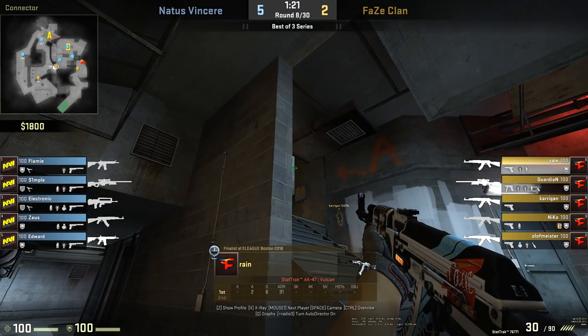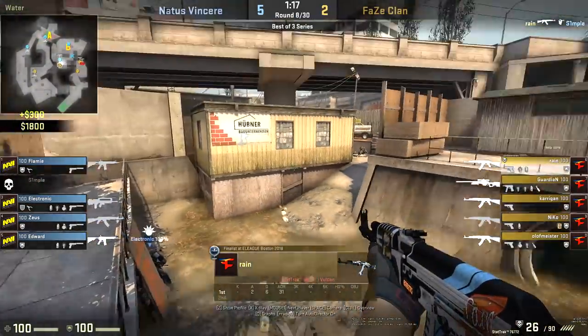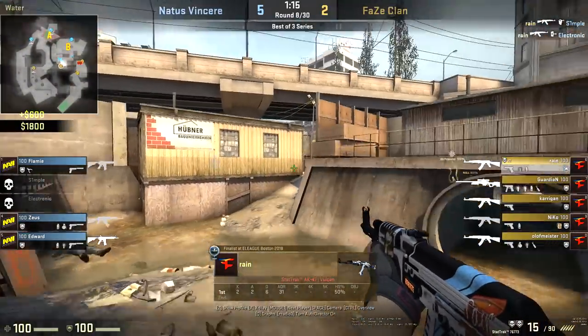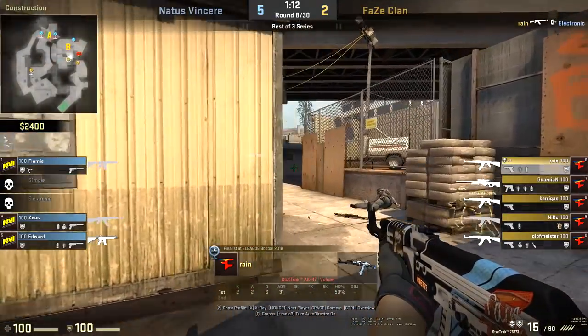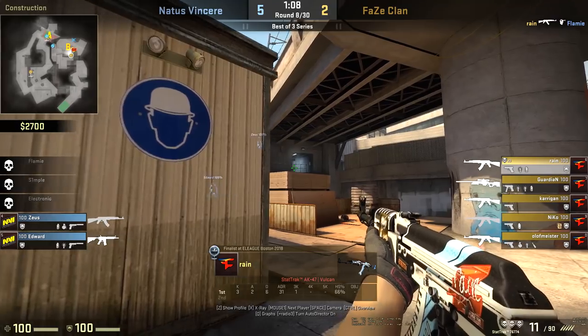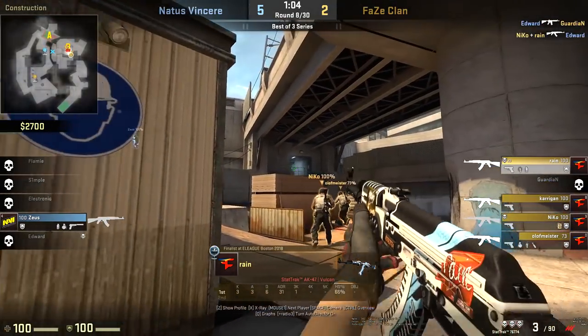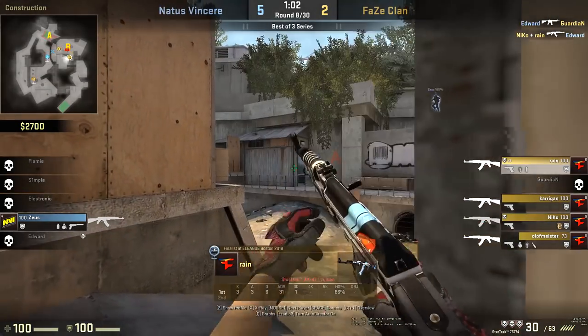I've covered A long before — I'll link that in the top right. But notice in this one: very little utility is used, so Rain has to hard check everything. No Molotov towards barrels or heaven smoke, so Rain dry peaks all the way out to the position where Flamie could be hiding, then locks down the heaven area for his teammates to move across the site — and doesn't take his eyes off that area until pressure comes in from another part of the map.